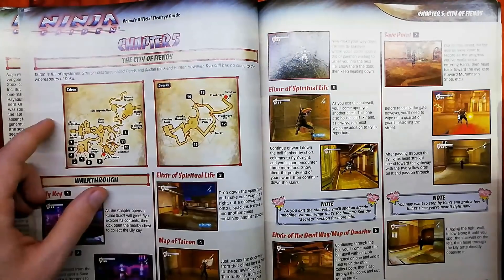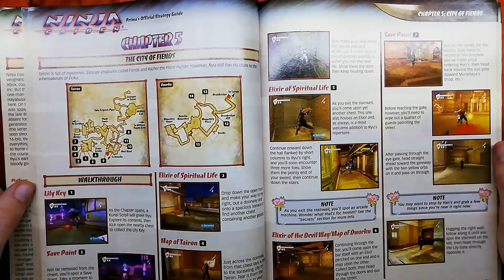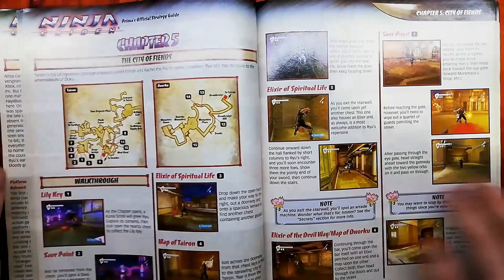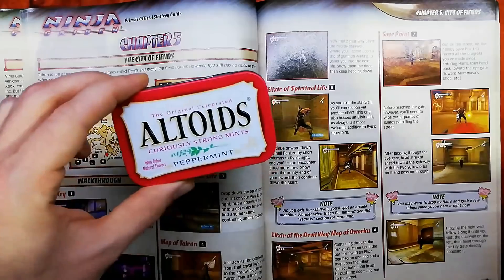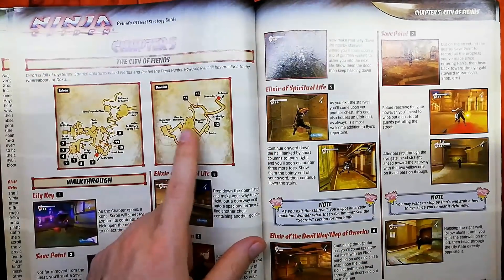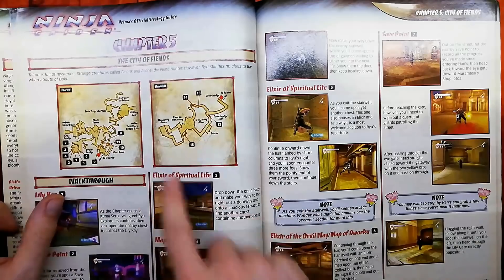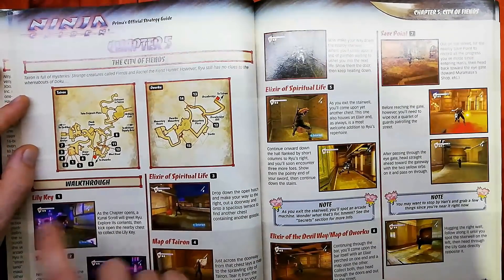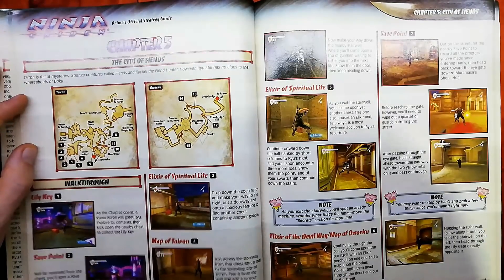Okay, Chapter 5 — let's move on to something better. There are two maps shown, though I don't really know why. You have the map in-game, and these pictures are quite small — here's an Altoids tin for scale. Look how small these pictures are. You can open the map on your TV, so you don't really need these tiny pictures. Anyway, we've got our Lily Key — I always forget to pick that up, so that's a pro tip. Save point, drop down for the Elixir — that's good. It tells you to get the map.